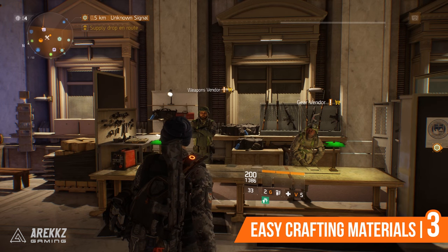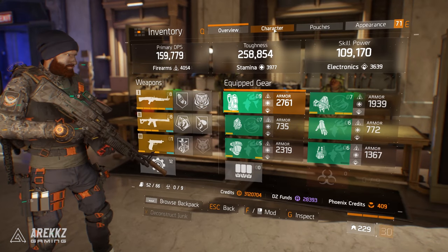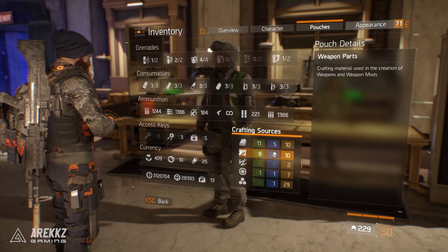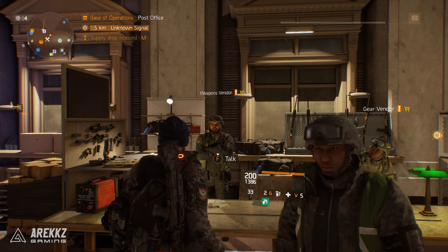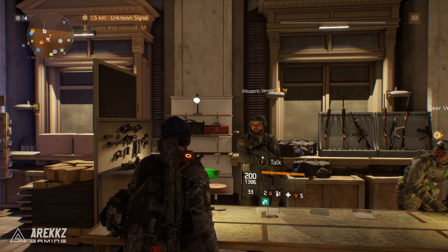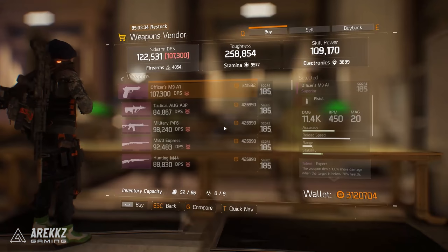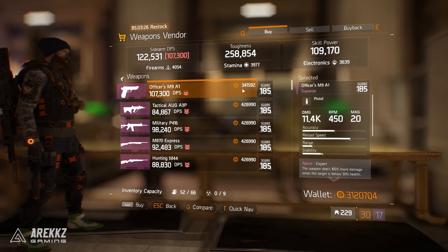At number three: an easy way to obtain crafting materials. Whether you're on a new platform or made a new character, crafting materials are always needed. Generally you get them by dismantling items as you play through the underground or dark zone, but there are times when you're crafting and need materials immediately. One of the easiest things to do is buy items and dismantle them.